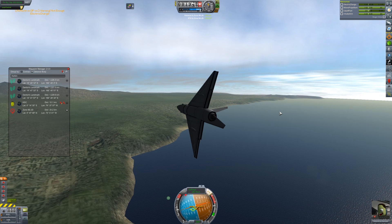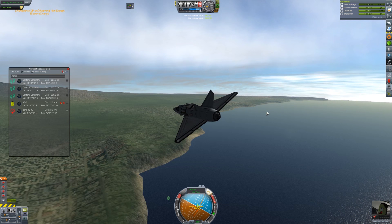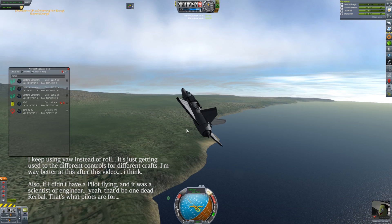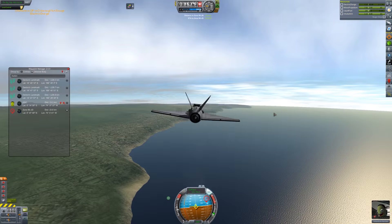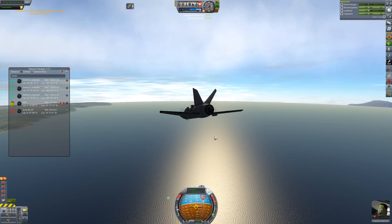Oh, there it is — it's over there! Whoa, hold on — slow down, slow down, there we go. If I didn't have SAS, if I didn't have that stability assist, I would be totally toast right now because I don't have parachutes anymore. I probably should quit the mission and go get parachutes before flying around, but I like to live a little dangerously — it's fine.